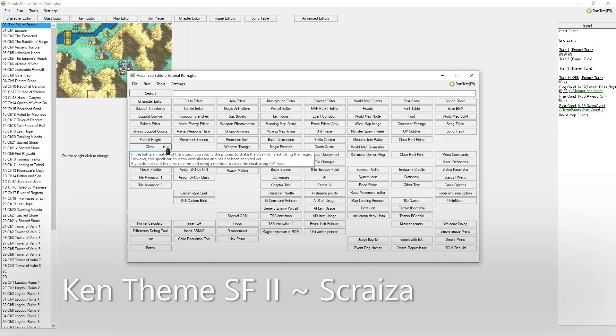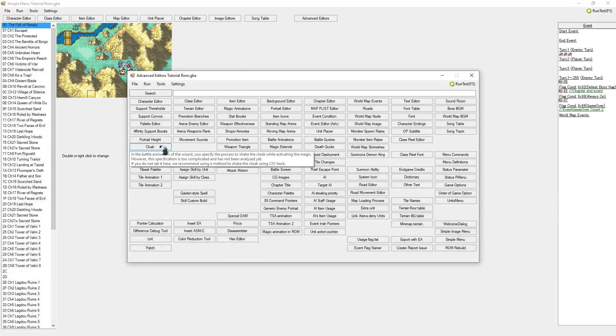Now this little button right here — the cloak button — is very precise and something you will most likely never use, unless you decide to use it. When you hover over it, it explains what it does. What happens is: when you use a battle animation where a character has a cloak, once they cast their spell, the cloak will keep moving during the entire duration of the spell. Meaning if I cast a Wind Blaster, my cloak will keep moving until it's over and I return to my idle state. If you want this movement during the rest of the animation, simply click this button.